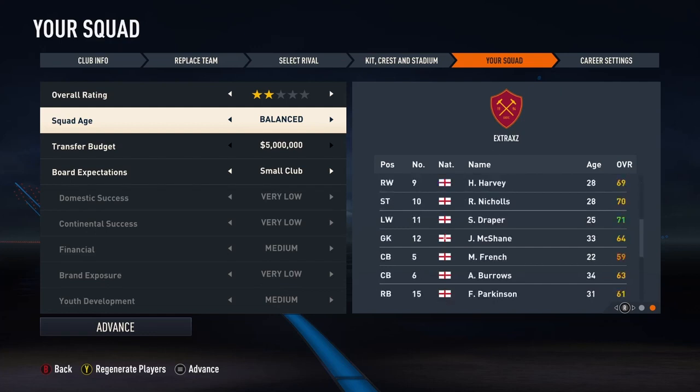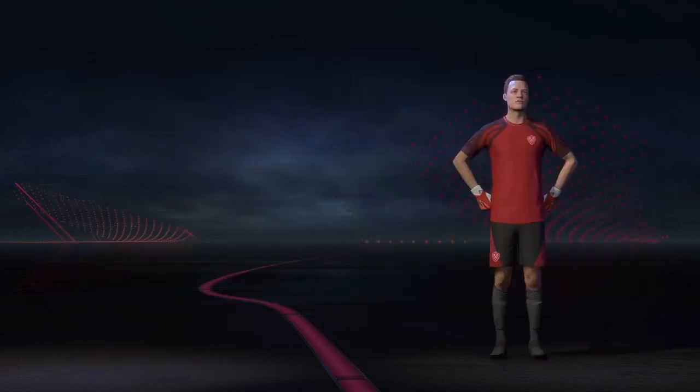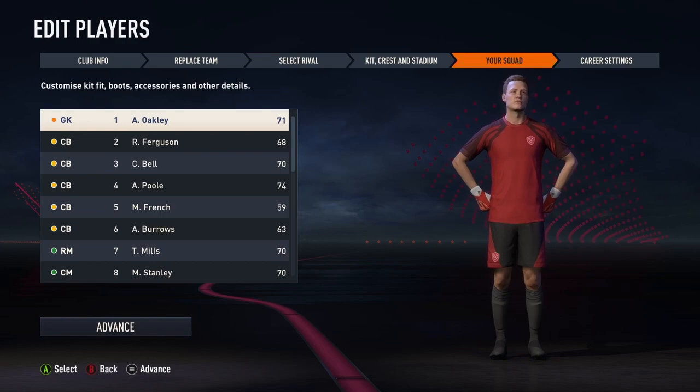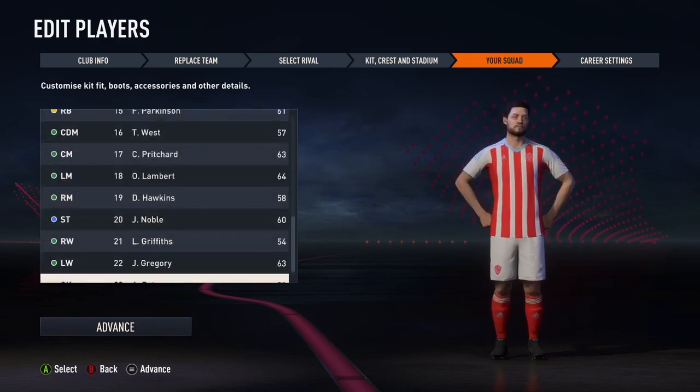Make it more of a small club expectancy. The team's looking all right — we've got a couple of 70-rated players, some high 60s. Pretty good. Advance — showing the team. That's what they look like, all with the same pose. That's pretty weird.